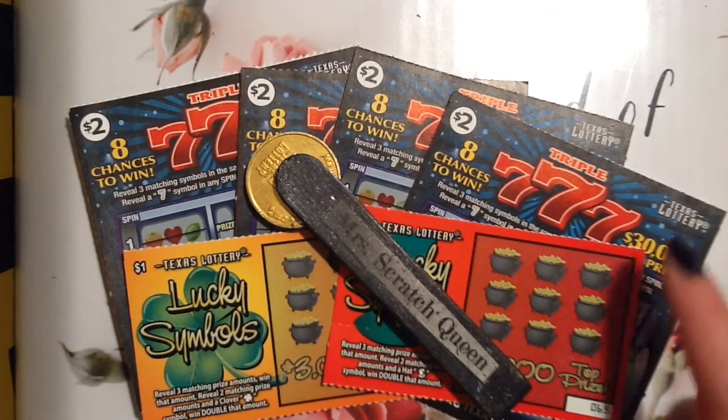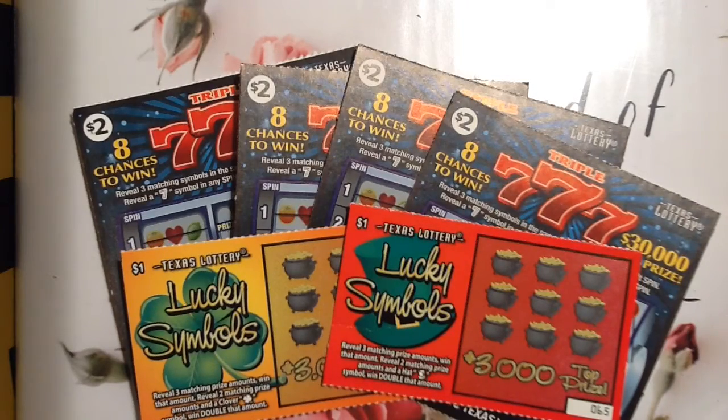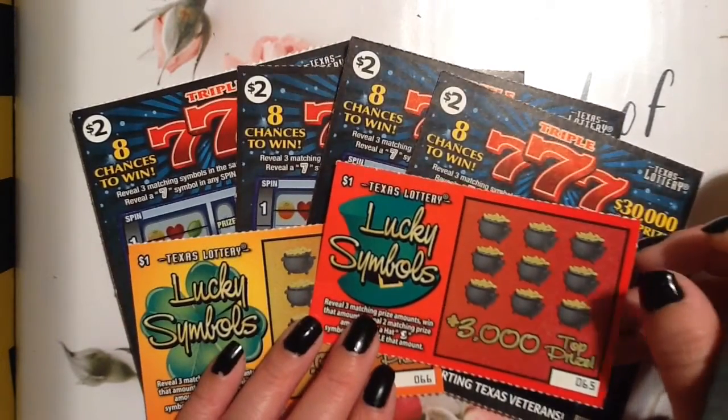The ones I was really stuck on were this one, the Wild 10 — something like that, that's what it's called. I can't find the Wild 10s anywhere, so I got some two dollar Triple Sevens and two one dollar Lucky Symbols.